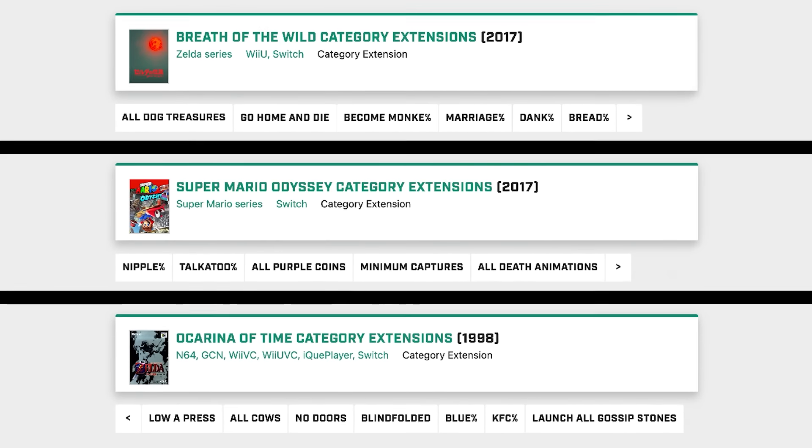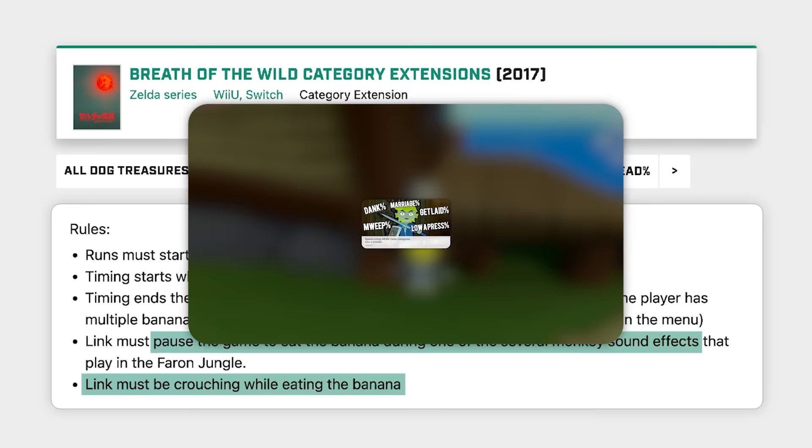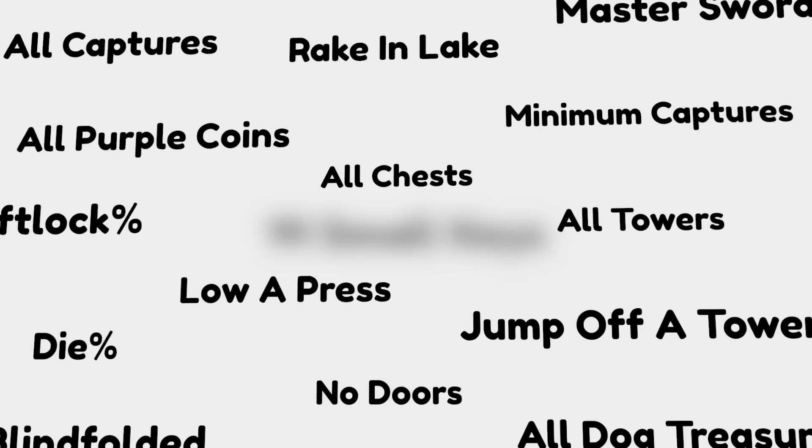There's a long history of extension categories in the speedrun community, and most of these speedruns are what you would expect — total meme categories, and I've covered some of the best ones on this channel before. While some of these categories are self-explanatory, there is one category in the Zelda community which has a rich history that stands out above the rest, and that is the 14 Small Key Speedrun in Wind Waker.